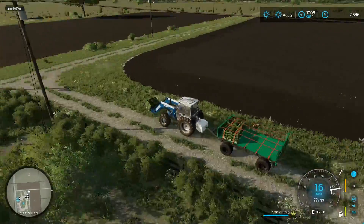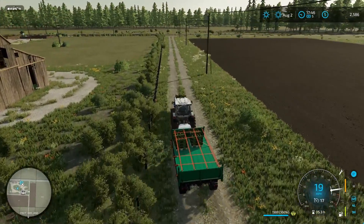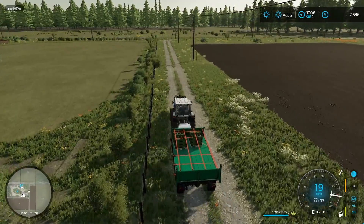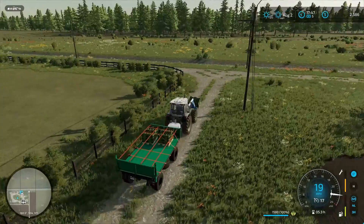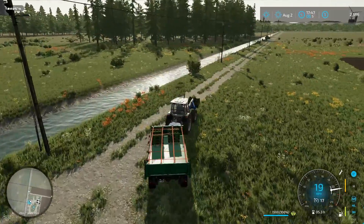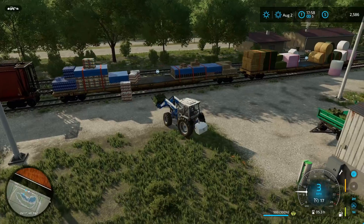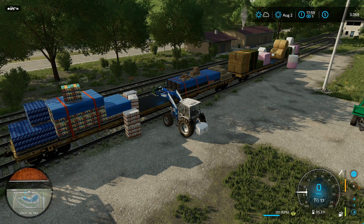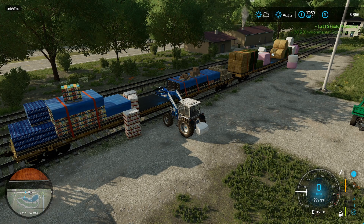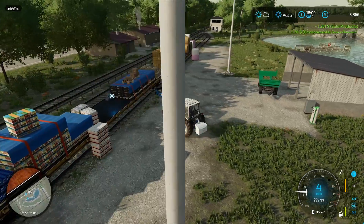Things are looking good on the farm. We got the canola field all done, the grass field finished, and we're sitting at $2,500. We'll see what selling the lettuce brings in and possibly get enough fertilizer to finish up the other field. We're down here at the sell point - let's get this up there.